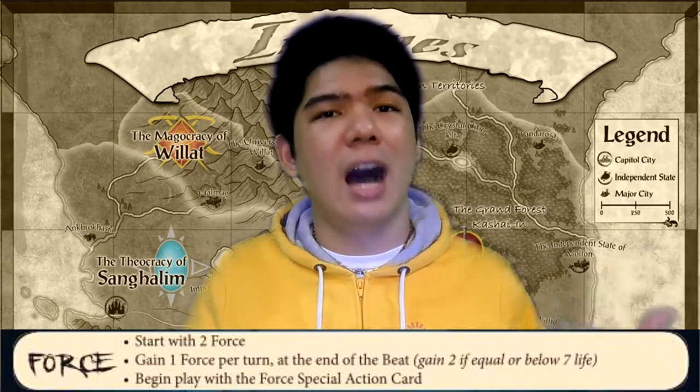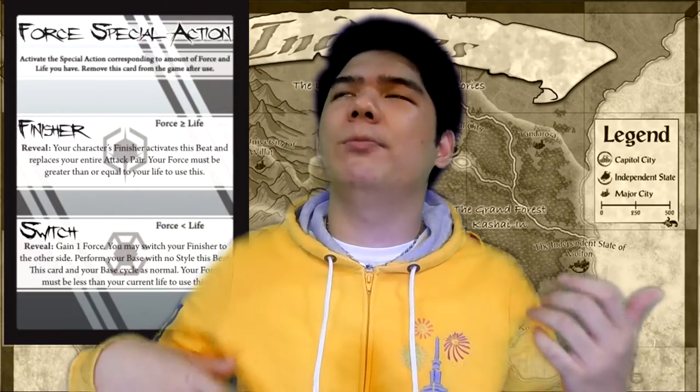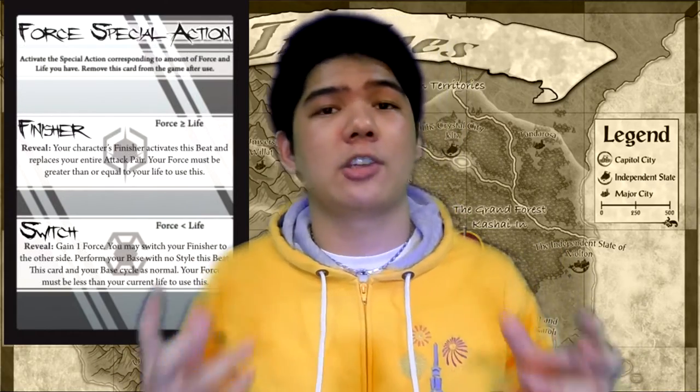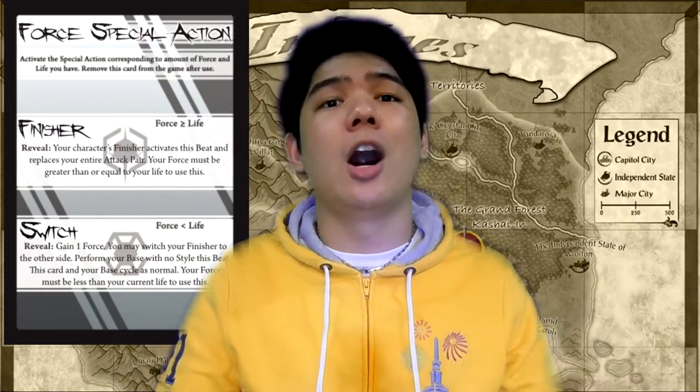Alongside this new Force resource, we have the new Force special action. This effectively replaces the old special action, but it does way less things than the old one did. Most notably, it lacks Cancel — so the Force Gauge removes Cancel from the game — and it also removes Pulse from the special action. This removes two really powerful options from the game.